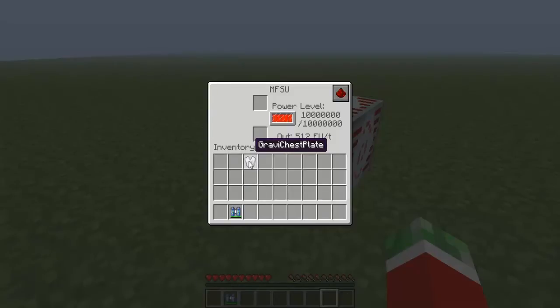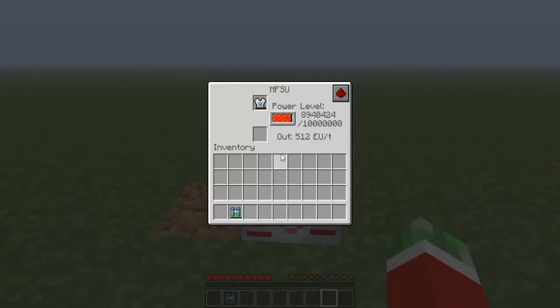And what the special function is, you will see in a second. If I fully charge this thing, you can also just charge the MFSU with a full ultimate lab pack. As you can see it drains out of the ultimate lab pack and charges the Gravit chest plate, just like that.